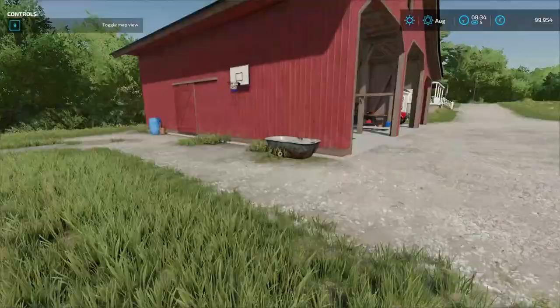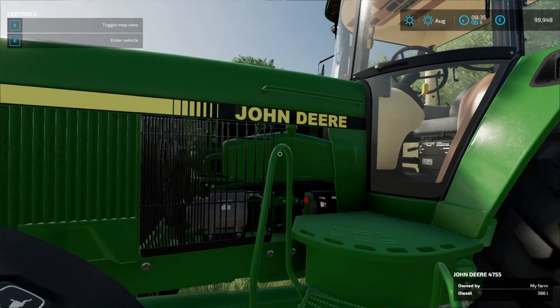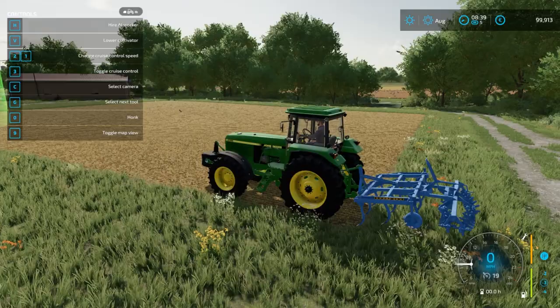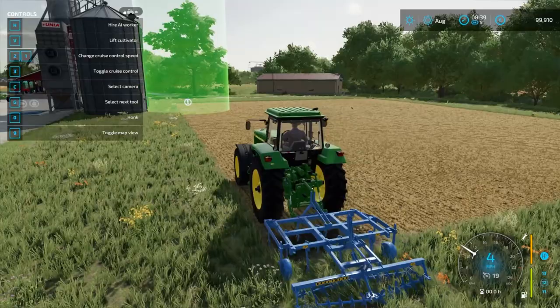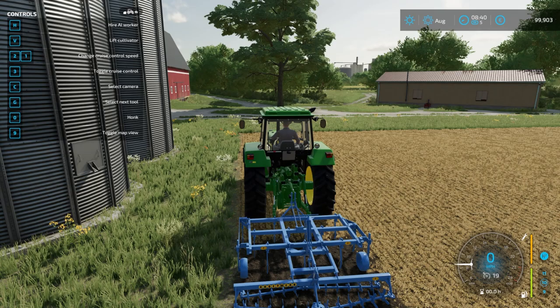It's been a really long time since we played one of these, so I definitely needed to do the tutorial just to kind of remind myself what I'm doing. Looks like we're going to get into the tractor here - it is a John Deere, of course. So we're going to be doing some cultivating here. We do have two fields so far. Some of this stuff we're going to have to do manually because AI workers do cost quite a bit of money.